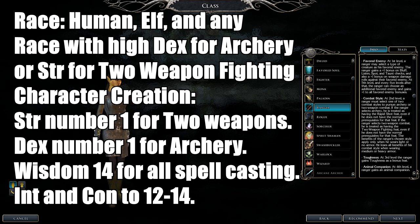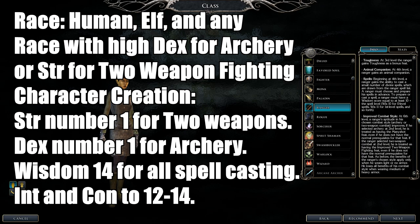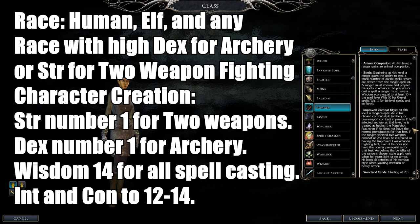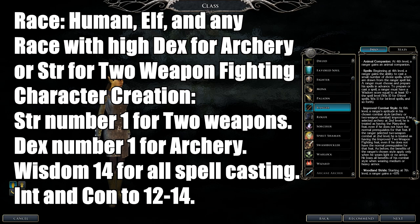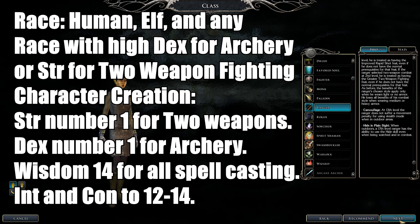Ranger spells max out at level four, so you need 14 Wisdom for that. They are divine spells so no arcane failure. Rangers have two combat styles to choose from, which will be explained shortly.